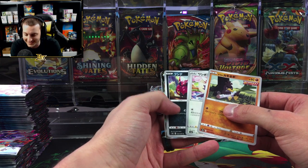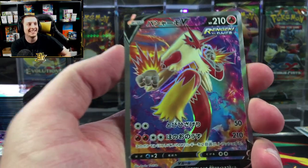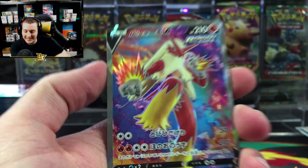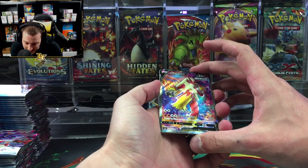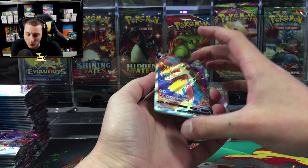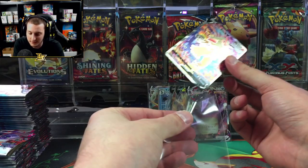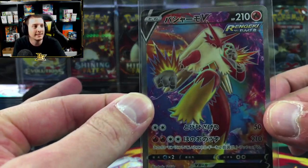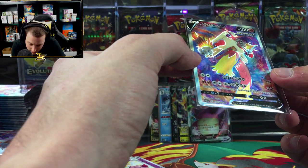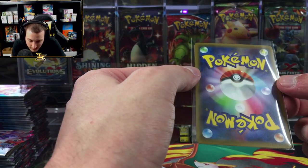Oh, oh — it's the Blaziken! Look at that — oh, that is sexy! Oh my god, is that the alternate art? That is so dope looking. Damn — I don't know if it's the regular secret or the alternate art, but that is so dope.